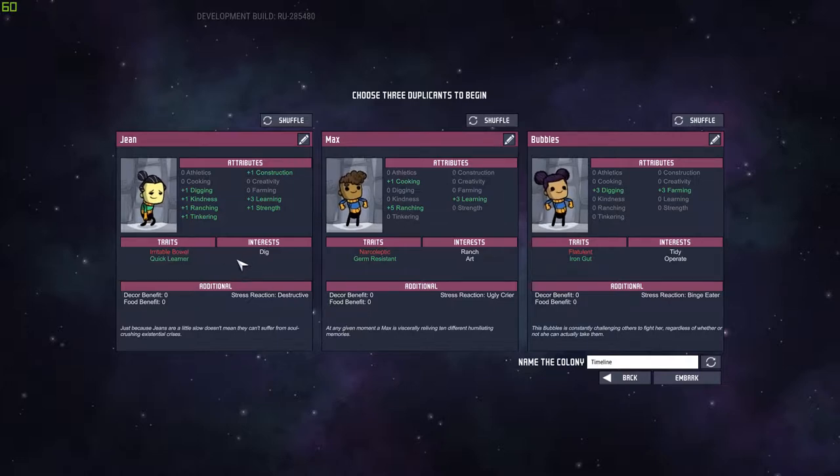Gastrophobia means they can't cook. Yokel affects research. Mole hands increases their digging. Gourmet increases their cooking but lowers their food benefit. Pacifists can't do combat with some of the creatures around. Irritable bowel means they take a little more time using the bathroom — that one's not so bad. Uncultured is good at decor benefit being increased, but they can't do the errand for art. Slow learner learns slowly, but diver's lungs is a good one — they consume less air.